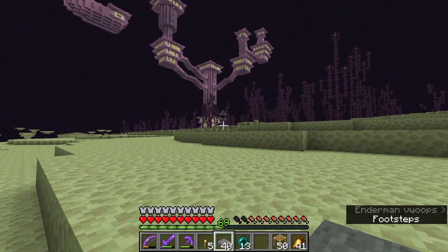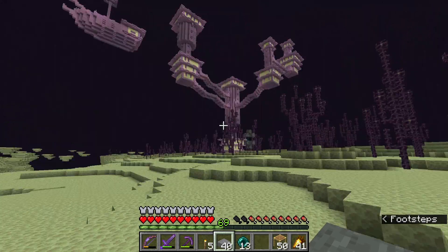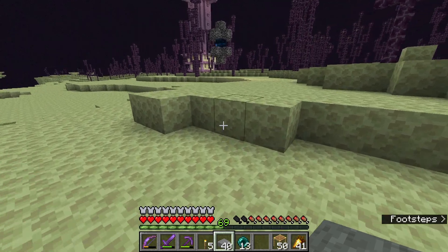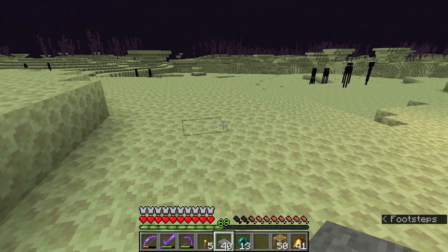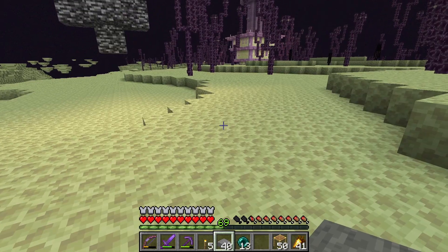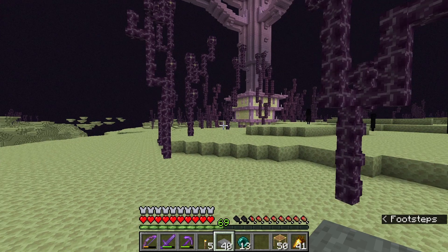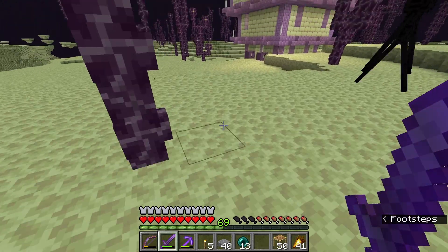Hey, look at that — there is also a portal out of here right next to it. That's nice! I've got to be really careful not to look at anybody though. Okay, so now the question is: ship first, or city and pillar out to the ship? I'm kind of feeling city. Yeah, let's do the city.